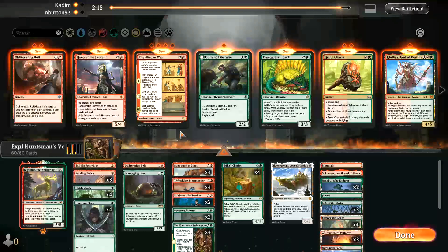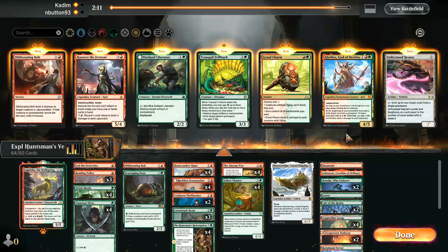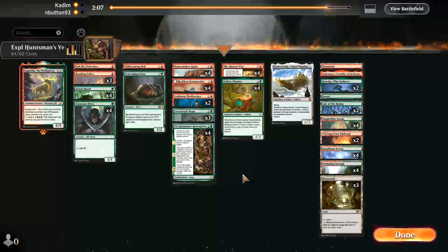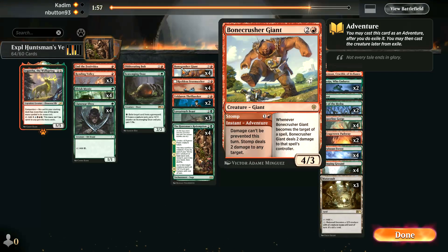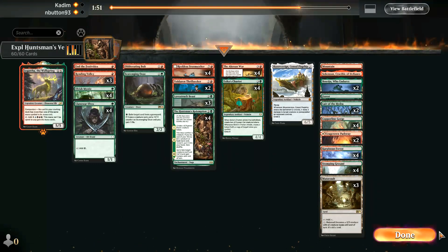Let's pop the Akroan War back in. What are we taking out? Thrillseeker maybe — although if you steal a Bunnycorn and then throw it at them, that's pretty good. Maybe we don't need Bonecrusher here. Two-mana removal isn't where we're at for this matchup.